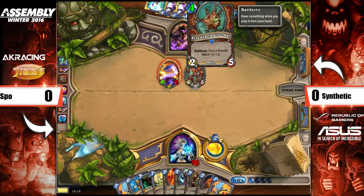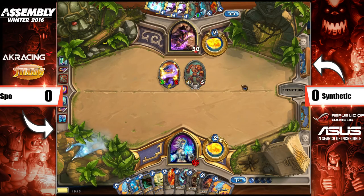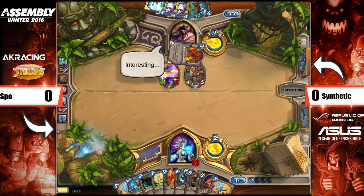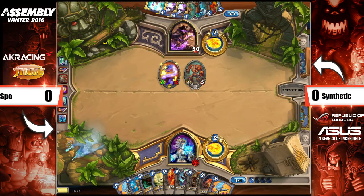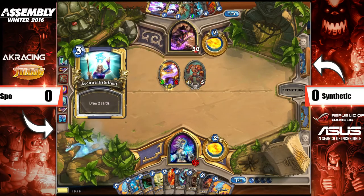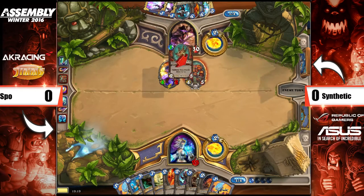There's a Screwjank Clunker, which gives a friendly mech +2/+2, and considering he does have a mech on the board, that's pretty interesting. There's potential that the Clunker and Arcane Intellect come down together, because you don't want to over-commit onto turn five. I just don't like Flamewaker, because this board on its own is fairly threatening, and Spoh hasn't got a Frostbolt for the Mana Worm. I think it's fairly safe to just play Intellect this turn and keep pushing damage — pushing for about 8, which is going to be pretty nice.